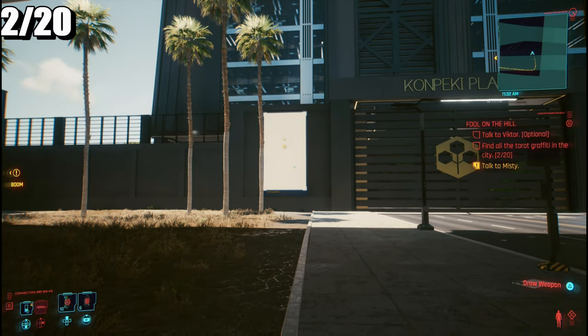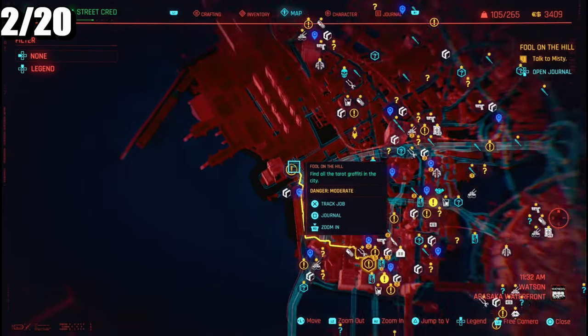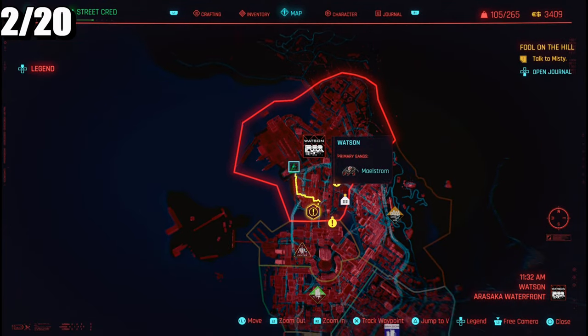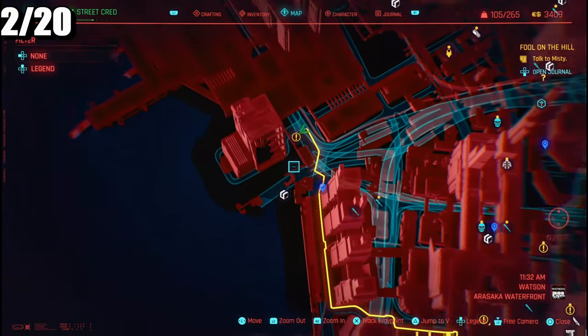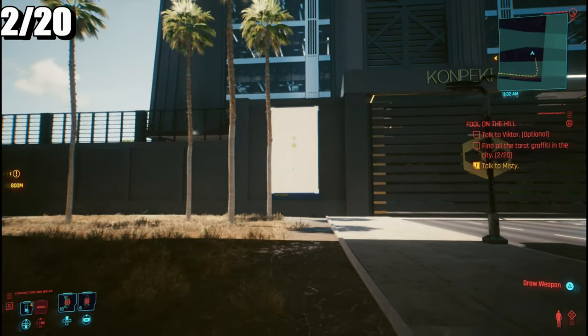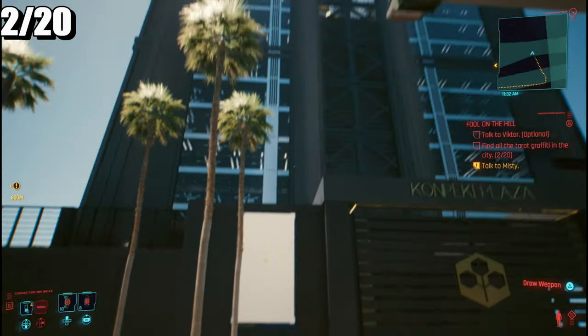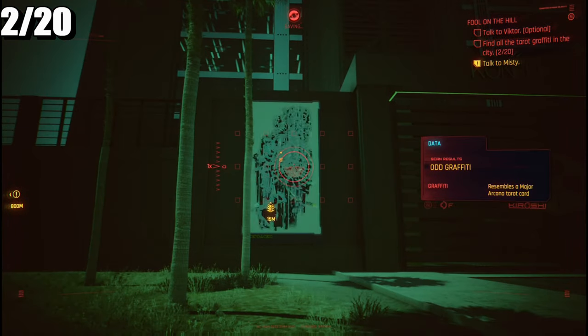We are in Watson right now. Here is the location — I'm going to zoom out for you. The second one is over here; I'll just slowly go in. All you need to do is come over to the big plaza and just scan it.